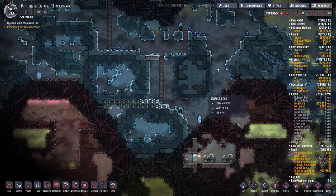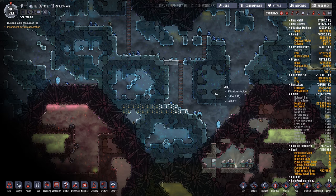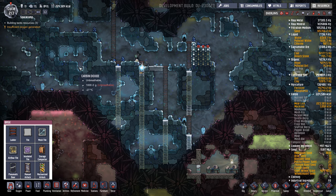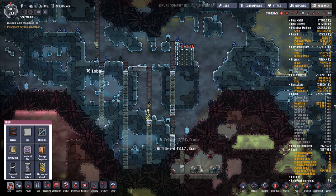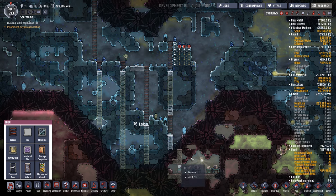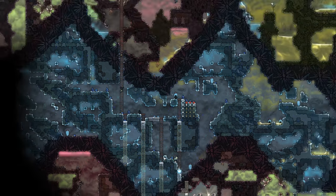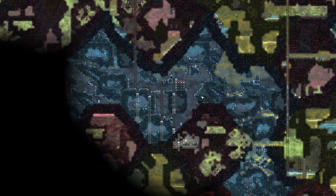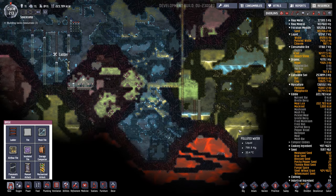I'm going to strip mine this down, get all the polluted ice out of it. So I'm going to strip mine this area and use it as a giant clean water pool. We'll pipe the water from the geyser over here, it'll naturally cool, and then we can use it from here. It's not too far from the base. That way we don't have to build a containing vessel — we can just use this and get natural cooling without building a bunch of crazy cooling.